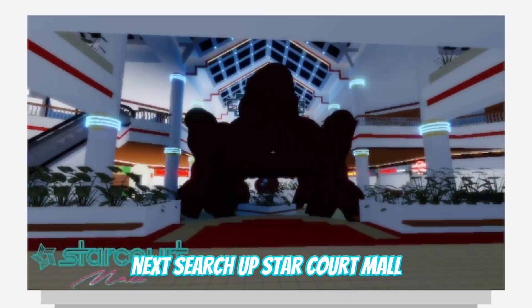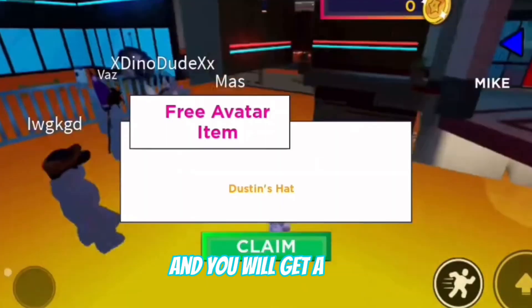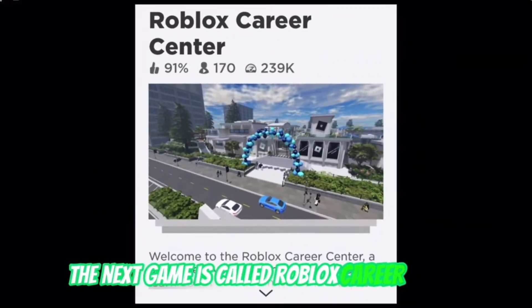Next, search up Starcourt Mall, then join it and you will get a free Dustin's hat from Stranger Things, which is a cool hat.